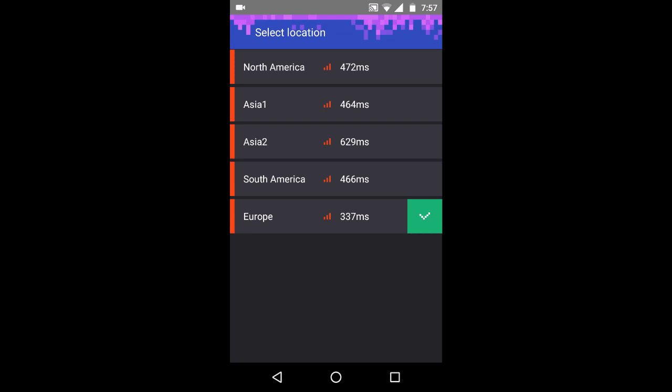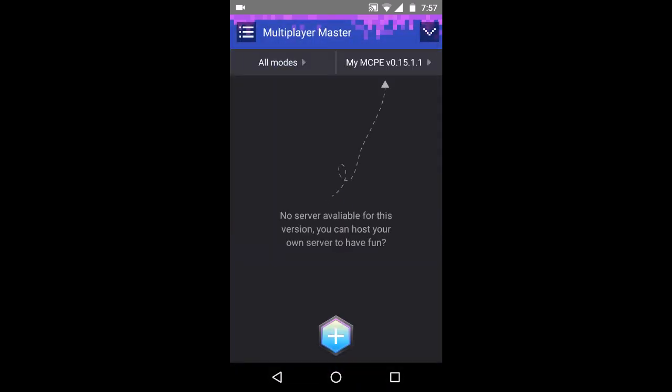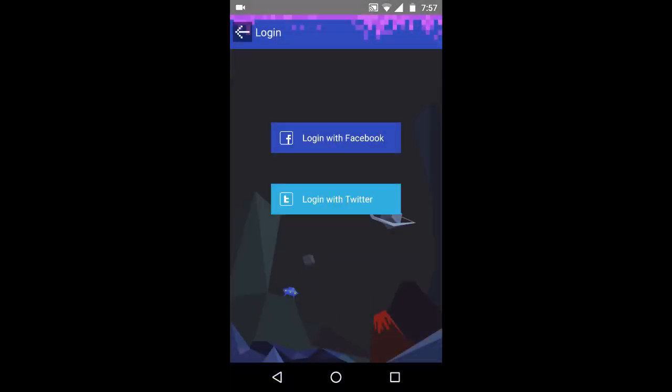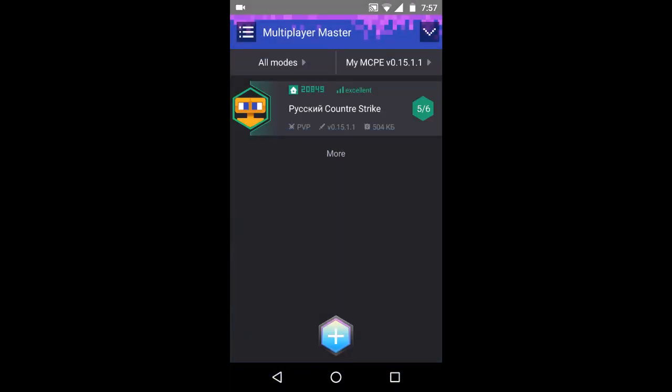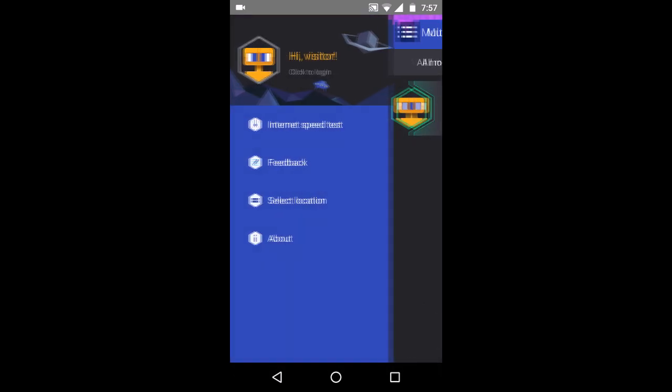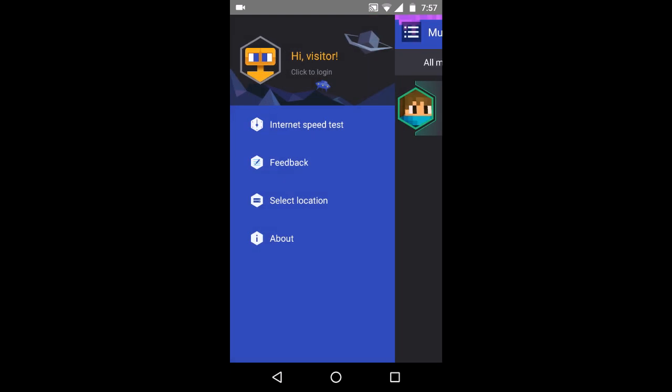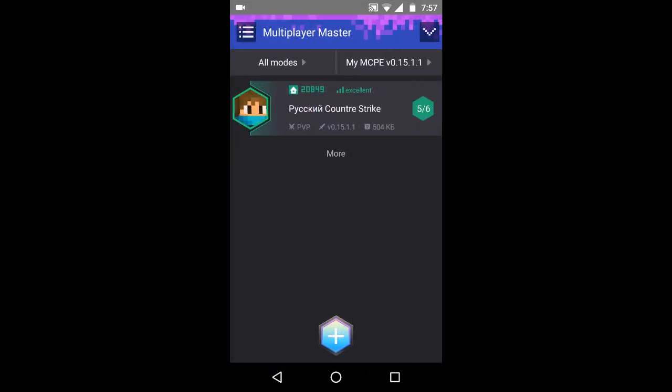I'm gonna choose Asia 2, and by clicking here you can create your own server. You can choose the version here and types of modes like survival games and that kind of stuff. If you need to change the location, you can change it from here.